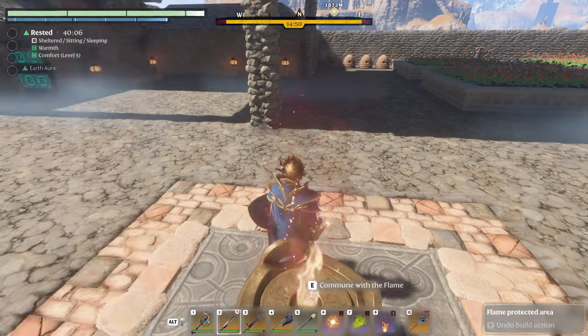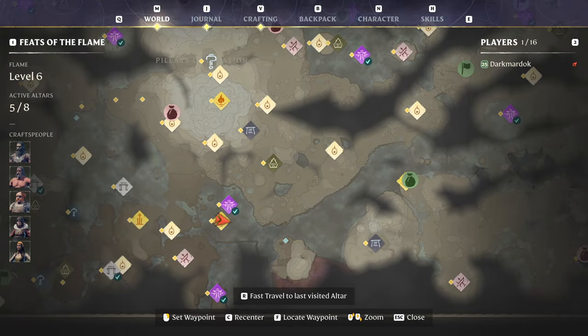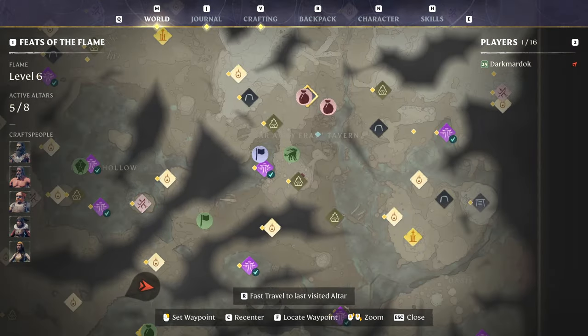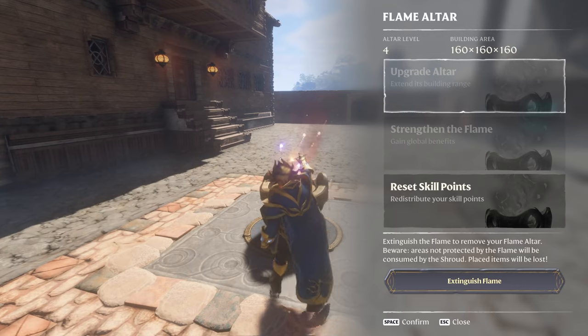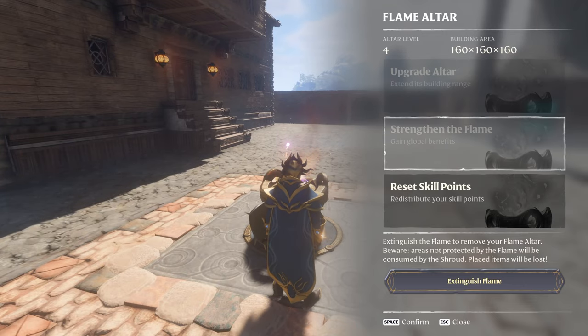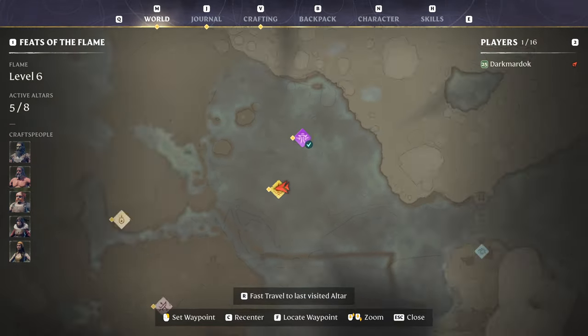Hello and welcome to Enshrouded. In this video I'm going to show you how to get to the Haunted Sun Temple, because it gave me a heck of a time the first time around. So I'm going to show you an easy way to get there. The Haunted Sun Temple is the last stop to max out your altar and strengthen your flame, so you're going to have to do it.